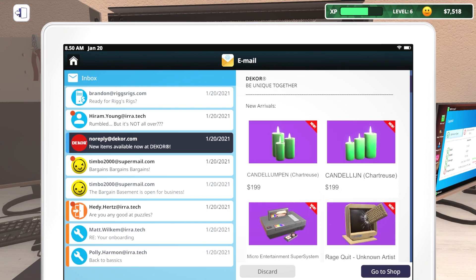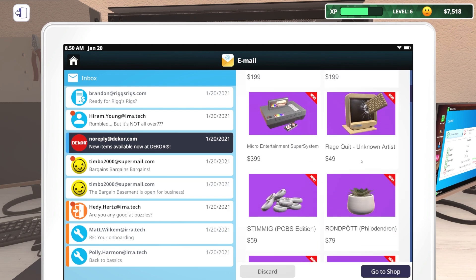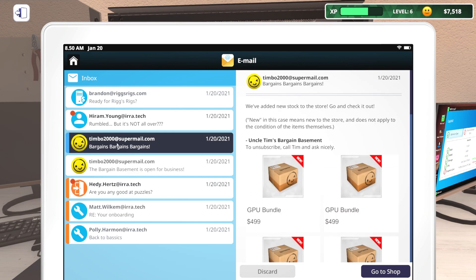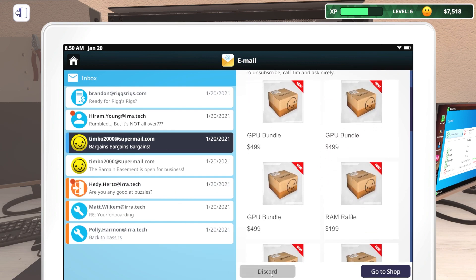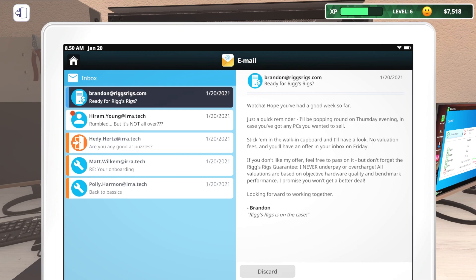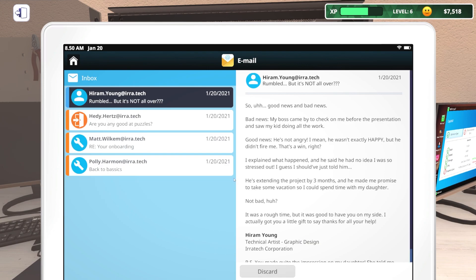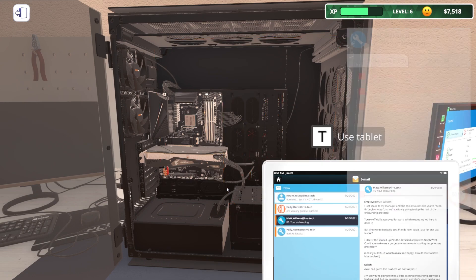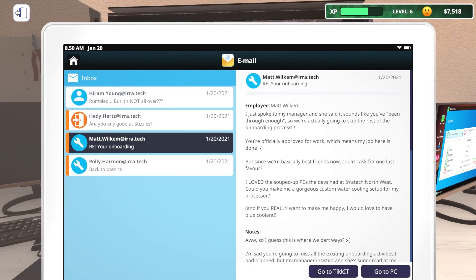Oh, we have new items from Decor. I know I'm kind of jumping around here. Rage quit - that's me. It's not. Bargains, bargains, bargains. Got it. Thanks. Bargain Basement - yep, we did that, we know that. Okay, this is an off-site job we can look at, but let's not get too distracted. 120. Oh yes - just a reminder, I pick up your computers on Thursdays. Got it. Thanks. Great. Matt - blue coolant. All right, you're good. I'm going to leave that in case there's somehow another water cooling one - I doubt it.